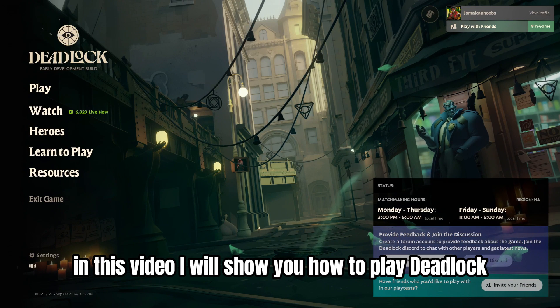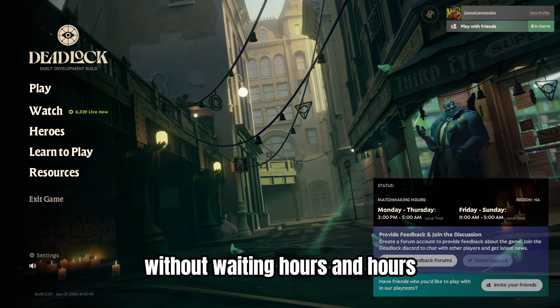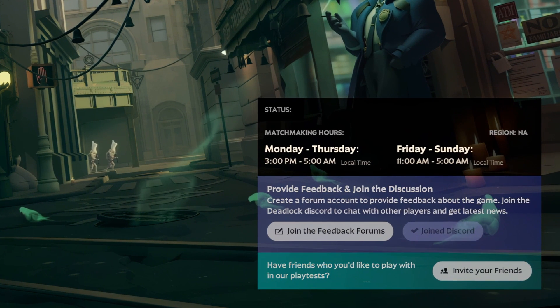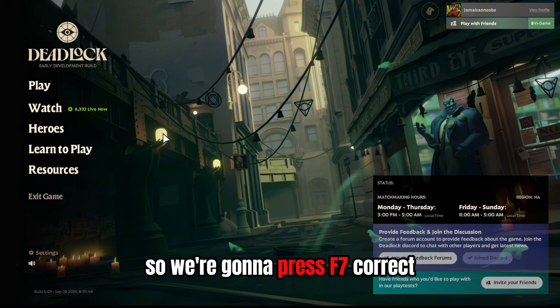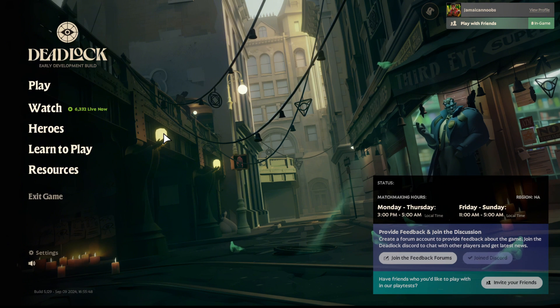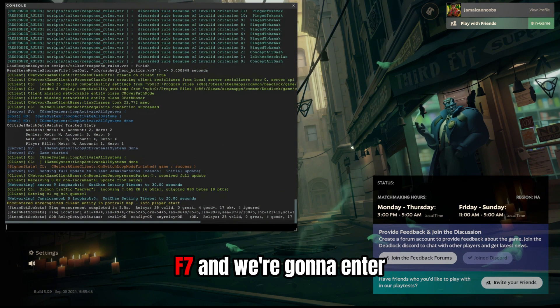In this video I will show you how to play Deadlock without waiting hours and hours to get into the game or to wait for the server to open up. We're gonna press F7 and we're gonna enter the command.